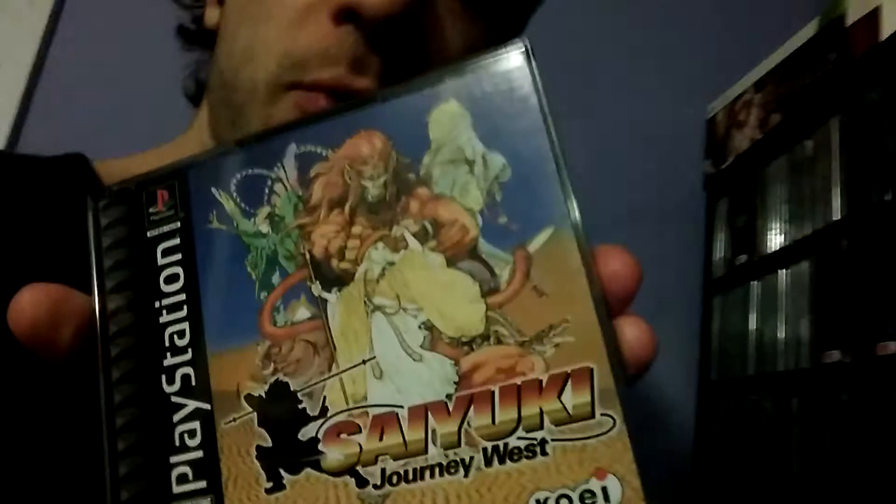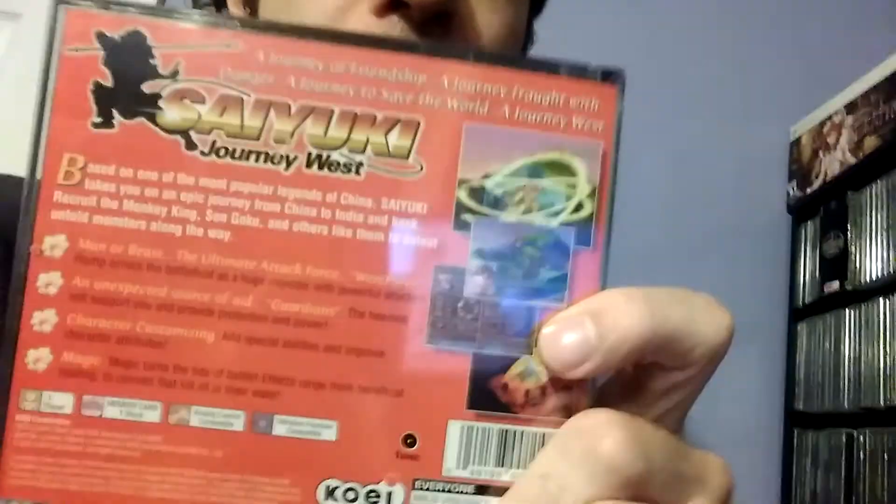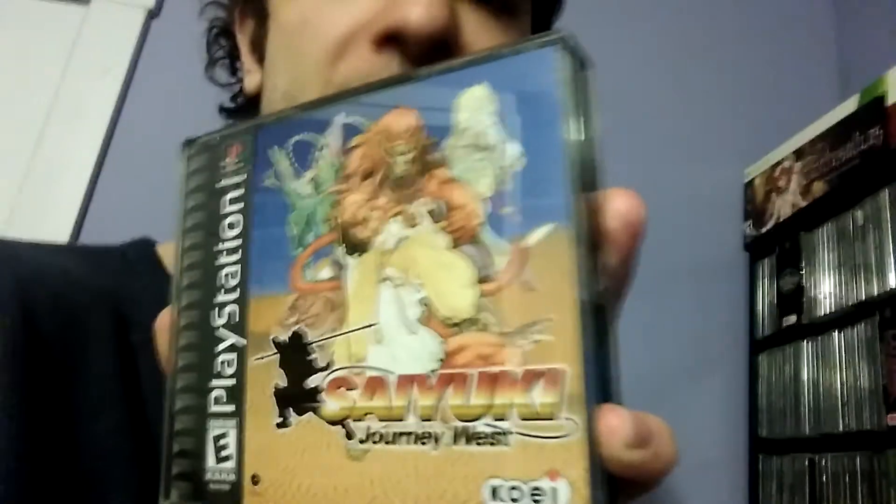Here we have Saiyuki Journey West, which as you can imagine is based on that famous Chinese legend Journey to the West — loosely based on the same thing Dragon Ball was based on. There's a Son Goku in this game, but he's obviously not a Saiyan from the planet Vegeta. This game is one of those Final Fantasy Tactics-style games, and it seems pretty cool. It's kind of under the radar — you don't hear people talk about it too much, but those who do say good things. I look forward to playing it someday.